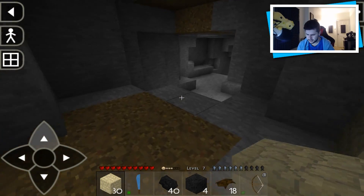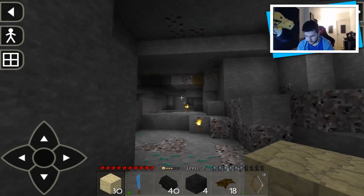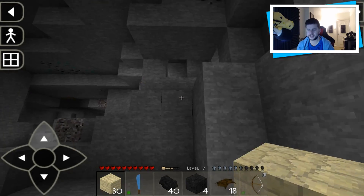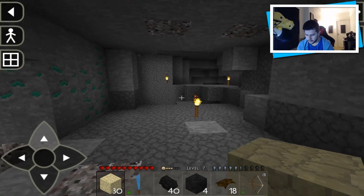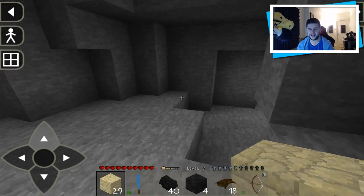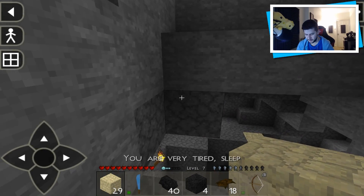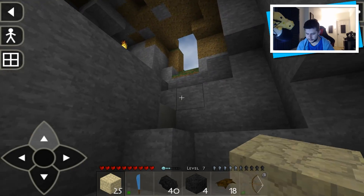Thank you guys for supporting this series. Let's get out of here — I'm hoping this is the way out. There's more coal and I don't remember ever being here. I'm a little bit lost. The biggest challenge now is finding my way out — I'm going to follow the torches. I think it's this way. I've been here — I didn't go this way. The biggest challenge in the cave is finding your way out when you're very tired. I can see the blue skies — we're safe!